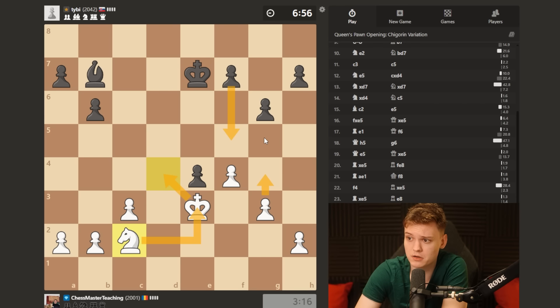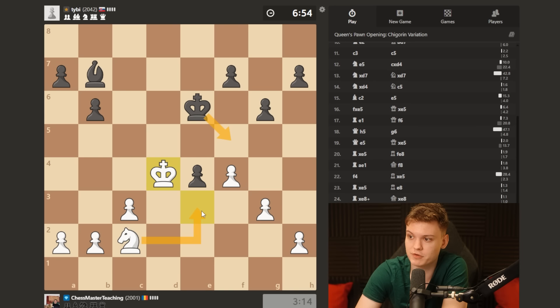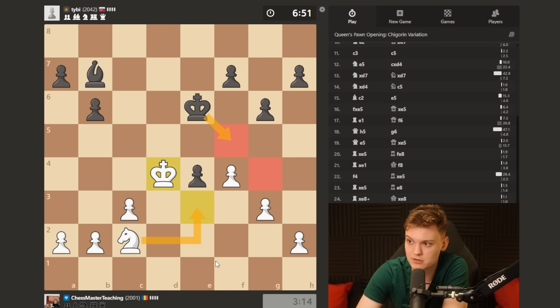So I'm glad we got to reach this position, because it's a very typical endgame. Now this is good because king f5, knight e3 is a key move, and he's unable to infiltrate as well.